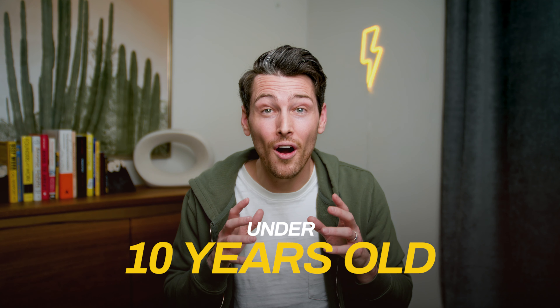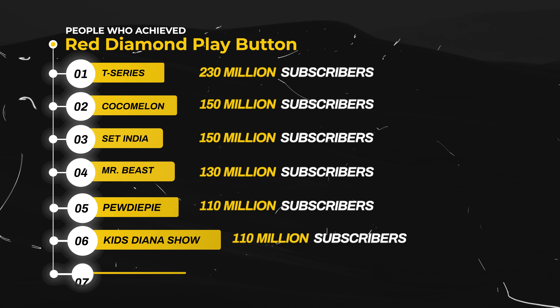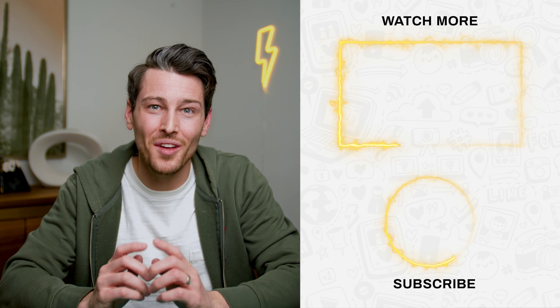For the last two, both hosts are under 10 years old. Number six is Kids Diana Show, with over 110 million subs. And number seven is Like Nastia, with over 105 million subscribers. Which award do you think looks the coolest? Let me know in the comments. Be sure to check out the next one — I'll see you there.